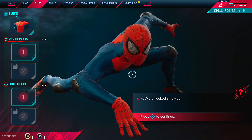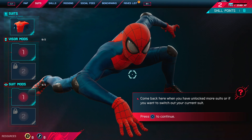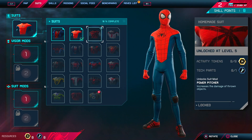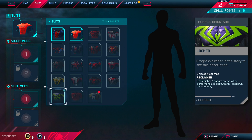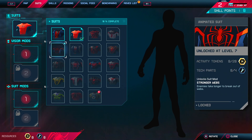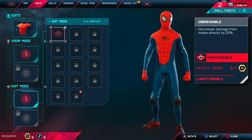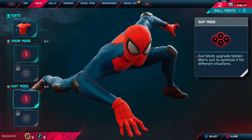I think this is where we get introduced to all our different suits. Suits can be equipped through the suits page — come back here when you've unlocked more or want to switch. These are all the suits you can have. They've got the animated suit, the one from Spider-Verse, which is really cool.